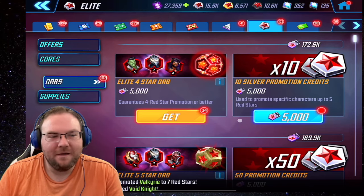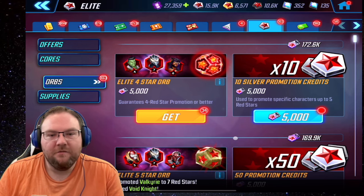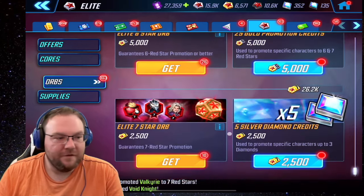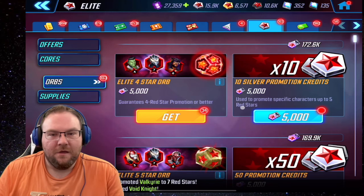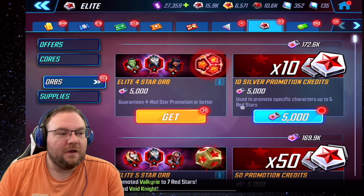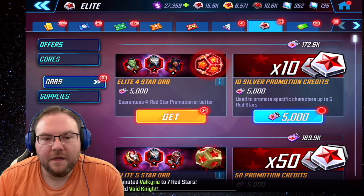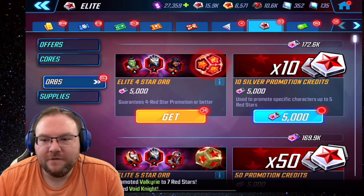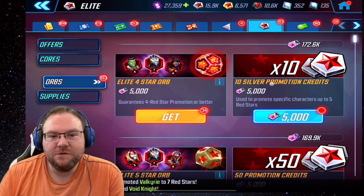Hey everyone, UpDog here, and we are talking today about what to do with your elite orbs. Now that diamonds have been in the game for a little while, what is the best use of your elite orbs — or elite credits, rather, in some cases? I would only recommend this if you are in the endgame and have been playing for a while, with most of your roster at six or seven red stars. I was on stream and a good friend of the channel, M7 (EMSE7EN), shared his ideas and I thought it was a pretty good one. Let's go ahead and I'll pass you over to the recording from the stream, and then I'll give you my final thoughts.